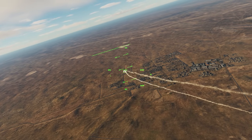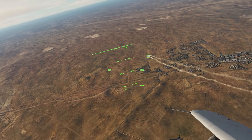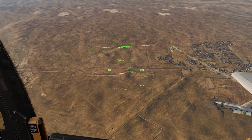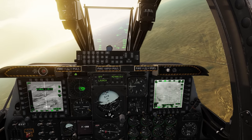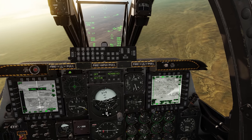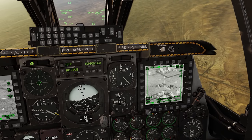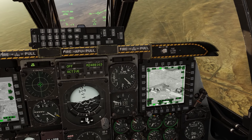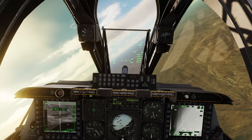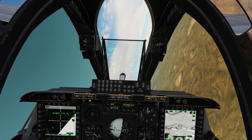Obviously, if an A-10 is operating in an area, one must assume that air superiority has already been established — therefore, for the most part, we don't have to worry about a Flanker showing up here theoretically. But if you're going to operate in a scenario where that exists, the A-10 is going to definitely struggle. There's the SA-13 right there. All right, let's come around — we'll kill this guy and then I think we're pretty much free to hit that base.